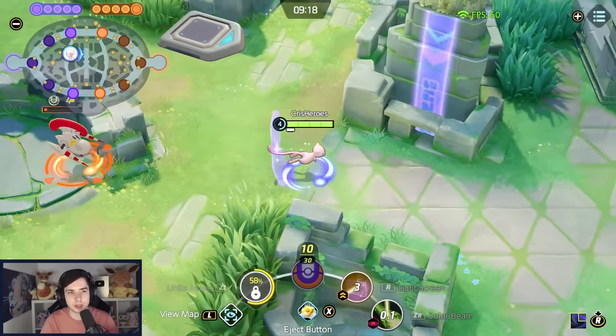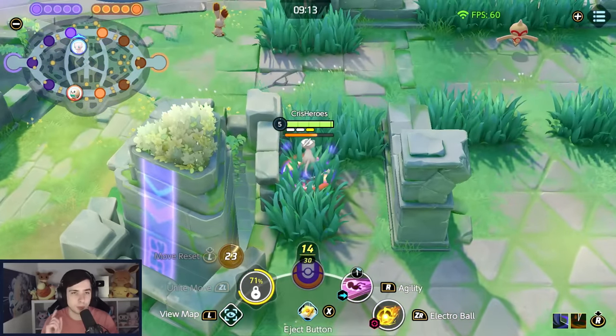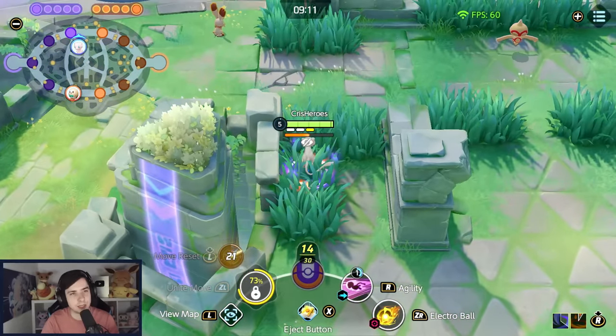We can even walk away, Solar Beam it, and then pick our abilities for our first gank. Hope you guys enjoyed this — don't forget to like the video and subscribe to my channel.